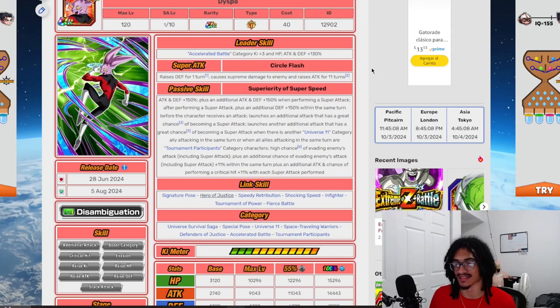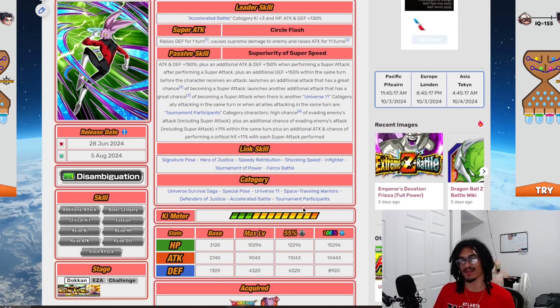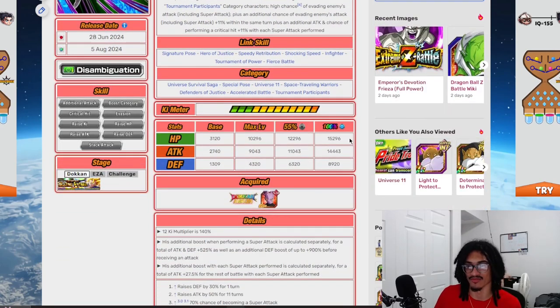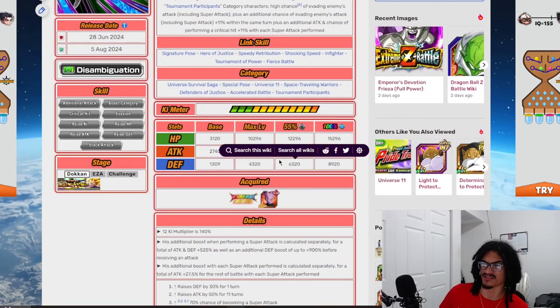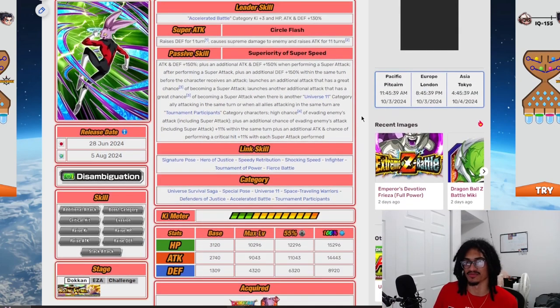His categories are Universal Survival Saga, Signature Pose, Universe 11, Space Traveling Warriors, Defenders of Justice, Accelerated Battle, and Tournament Participants. At max level, his stats are almost at 15,000 attack for a banner unit, which is impressive. Throwing some attack equips on him wouldn't be a bad idea, especially since he already builds up dodge chance with a baseline 50% to dodge.